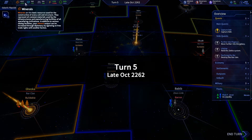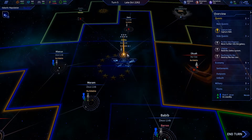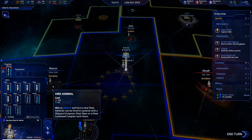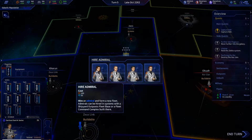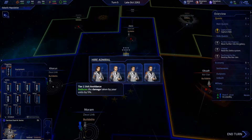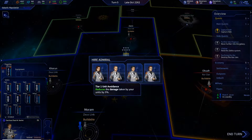That also gives us a chance to get more resources going. Let's go ahead and build our fleet — actually we can hire an admiral. Click on a card to hire the officer; each officer has traits shown as small icons you can hover over. This admiral has tier one unit avoidance, which reduces damage taken and increases damage of your flagship.